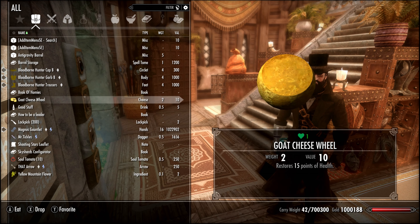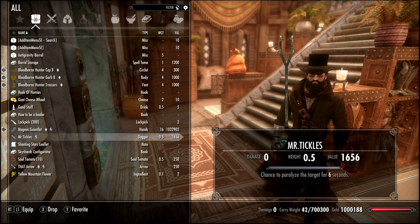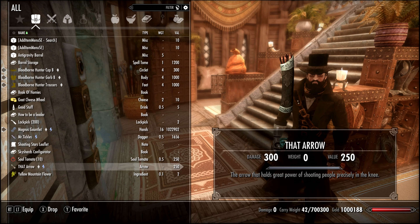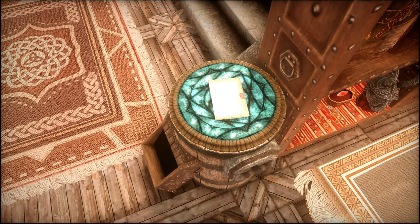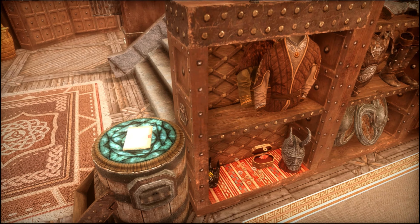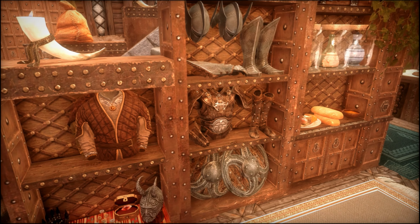Now that you know what can be crafted, I'll show you some of those items in my inventory. There's the cheese — goat cheese. Good Stuff restores 50 points of stamina and lets you get drunk for 30 seconds. Soul tomatoes act like soul gems. That arrow is the arrow that holds the great power of shooting people precisely in the knee — 300 damage. No wonder none of those guards are adventurers anymore.